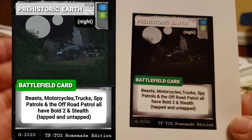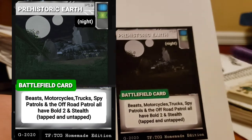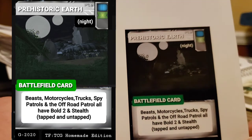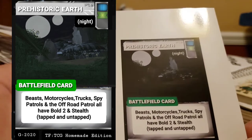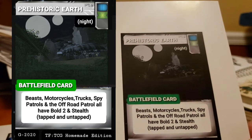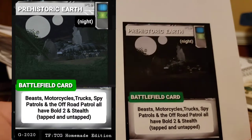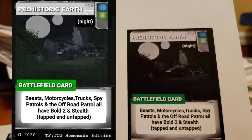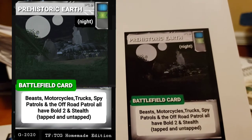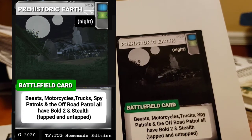Prehistoric Earth — now we have a couple of different Earths. This one is actually night. It really looks dark through my camera, but it was a dark picture and I even lightened it up a lot, brightened it through my program, and it's still printed really dark. Beasts, motorcycles — I don't know why motorcycles would be on Prehistoric Earth, but they're Transformers. Trucks, spy patrols, and the off-road patrol all have bold two and stealth, tapped and untapped.